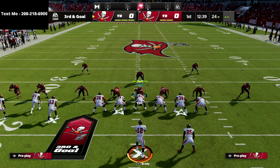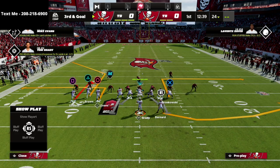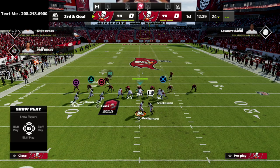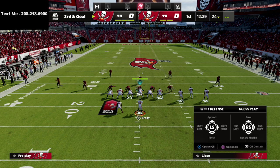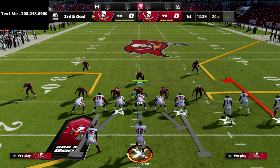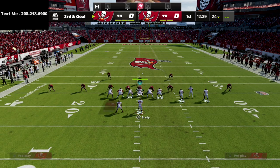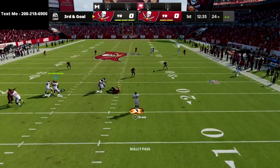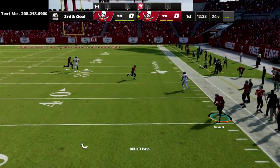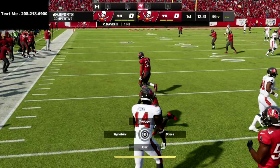For example, if I ran the play curl flat corner to the wide side of the field, I've got the baseline 30-yard cloud flats. That gives us more physical space to throw the ball, but what you're going to notice is that the 30-yard cloud will get back and basically take that away. So even if it's to the wide side of the field, it's not going to matter.